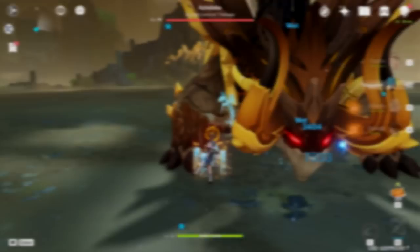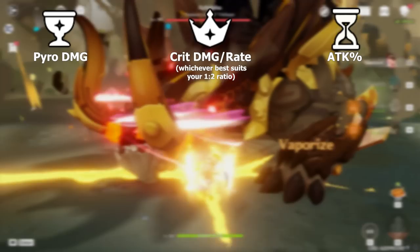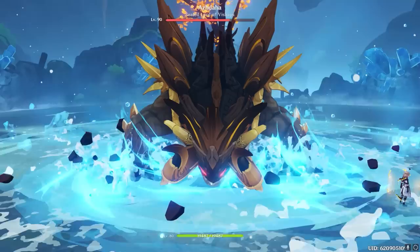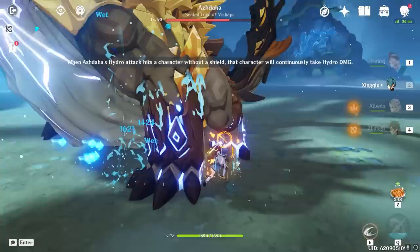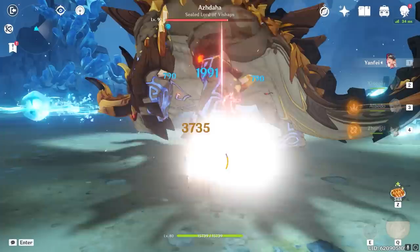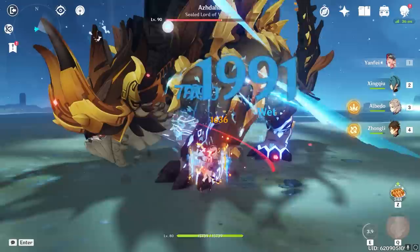Regarding stat priority, you're going to want a Pyro Damage Cup, a Crit Damage or Crit Rate Circlet, and for the Sands I'd recommend Attack, but if you already have decent total attack — say upwards of 1500-1600 or more — you can benefit pretty heavily from an Elemental Mastery Sands instead, assuming you run her in a reaction team. For substats, prioritize Crit Rate and Crit Damage to maintain a stable ratio, but Yanfei also enjoys Attack%, Elemental Mastery, and Energy Recharge substats. You're generally going to want at least 20-40% extra ER to cover her Energy Recharge needs.